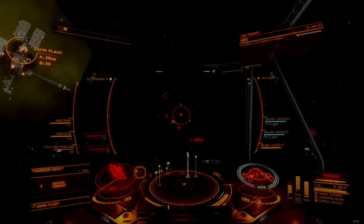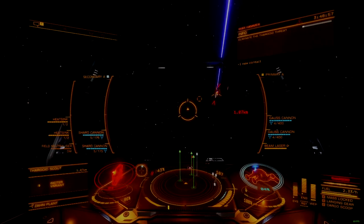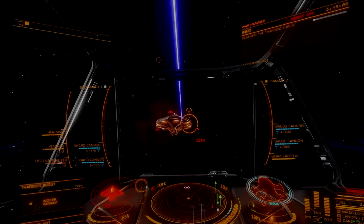With a large hull and bigger heat vents, the Chieftain has enough heat capacity to handle Guardian weapons, and enough capacitor strength to drive the most demanding AX loadouts.